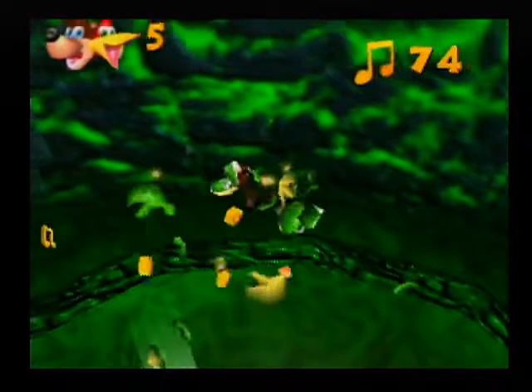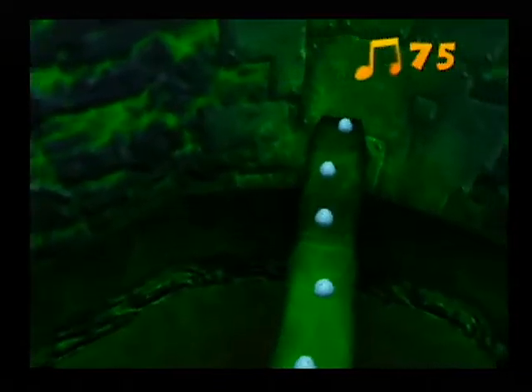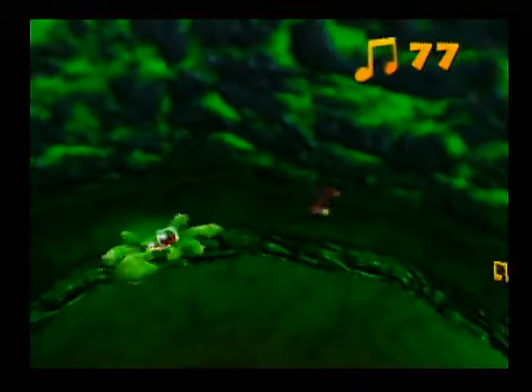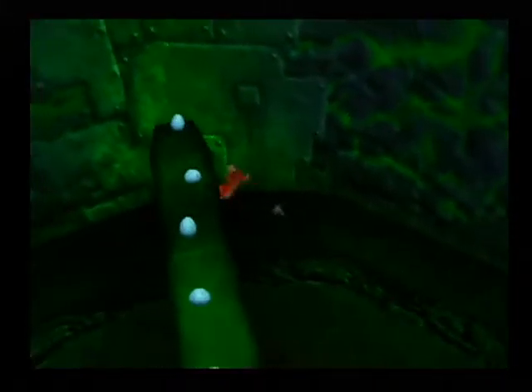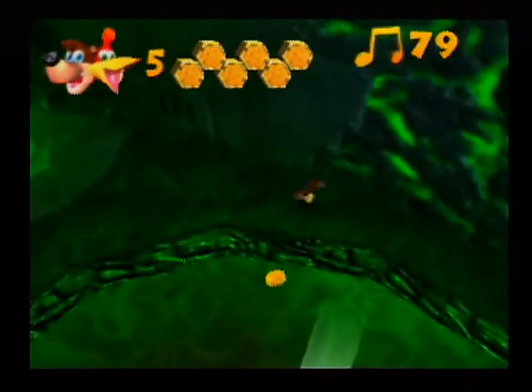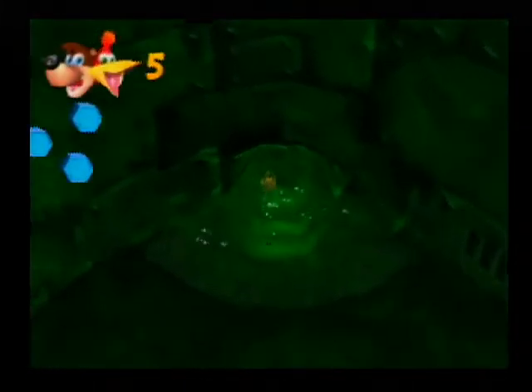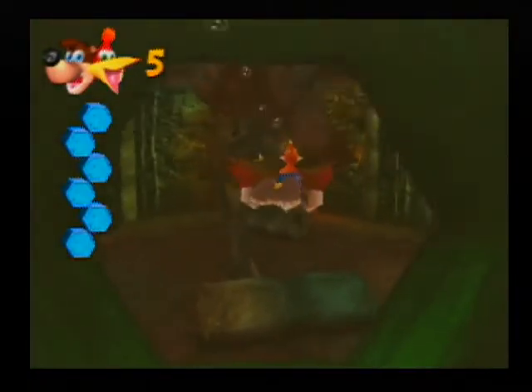We're here with mutant crabs with horrible swollen eyes. We're learning important environmental lessons — which is to say that carcinogenic and radioactive materials that alter the DNA of living creatures probably aren't the best thing to just leave in an ecosystem. I don't know how obvious that was without Banjo-Kazooie, but here we are. There was a Jiggy up here when you kill all the horrible crab creatures — it's up on this platform, which I'm not going to bother getting up onto.